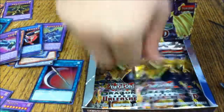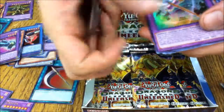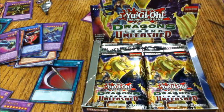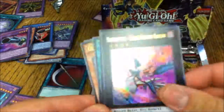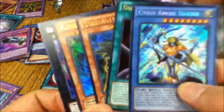Tenth pack: Another Ross Disciple, Time Magic Hammer, Night Express Night, Zushin the Sleeping Giant, and Flower Cardian Pine. This set has everything you need to make a Cardian deck. Eleventh pack: Berserker Soul, Guardian Dread Scythe, Flower Cardian Willow, Rapidator, Blade Burner Falcon, and Cyber Angel Dakini. Cyber Angels really needed to happen.